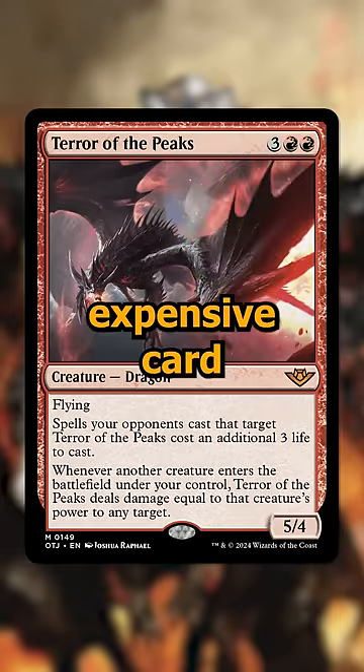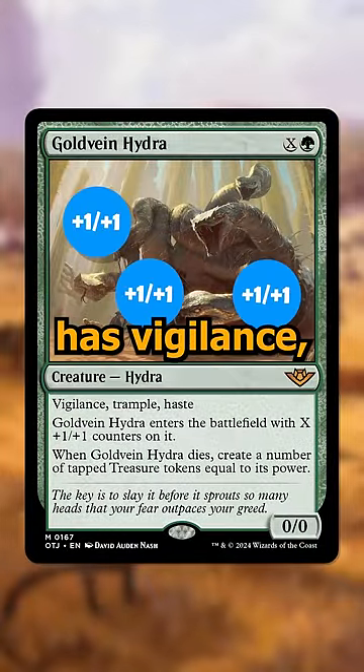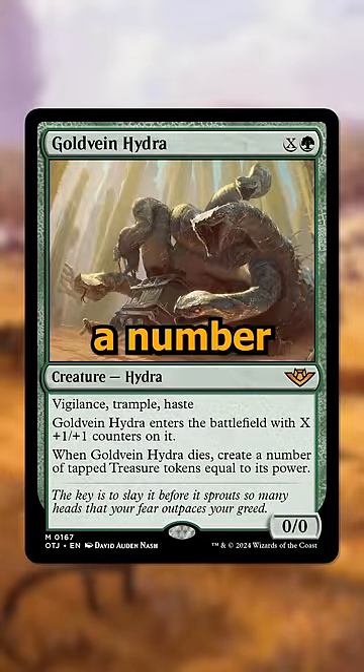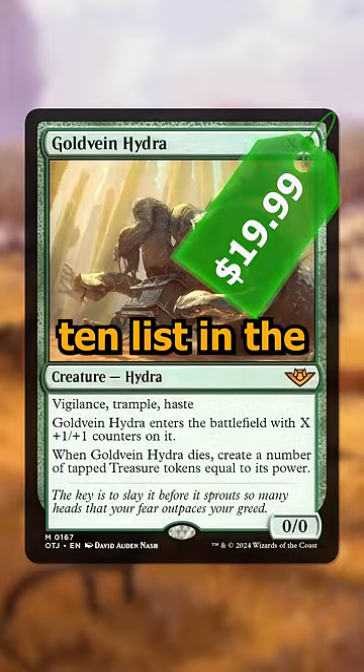And finally, the most expensive card is Gold Vein Hydra. This is an X and a green for a 0/0 that enters with X plus one plus one counters on it, has Vigilance, Trample, and Haste, and when it dies, you create a number of tapped treasure tokens equal to its power. The keywords are crazy, and it refunds you when it dies, so it's currently going for about $19.99. See the full top 10 list in the attached video.